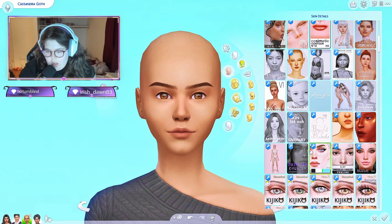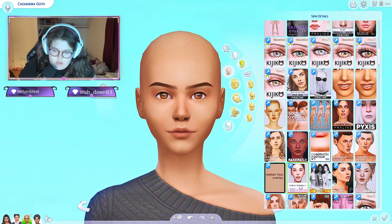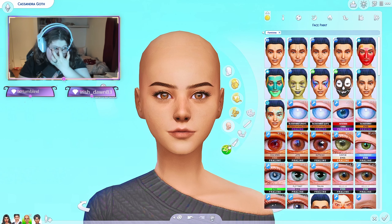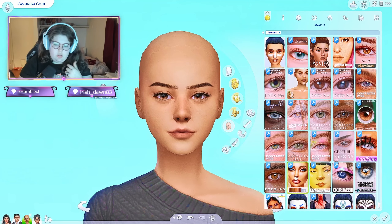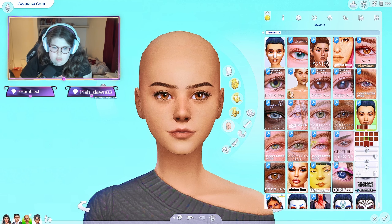Now let's move on to skin details. She's cute, I love her. She's not monolid, she's kind of like that. I need to put really dark contacts on her because she gives me the vibe that she'd have really really dark brown eyes. Or I like these - that is always an option. I have these eyes but they're not quite right.